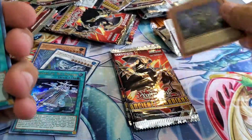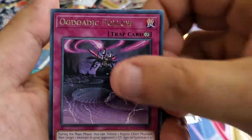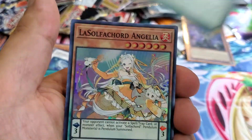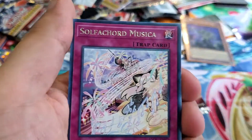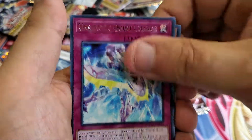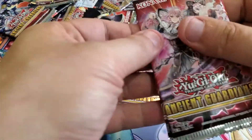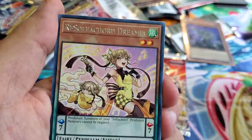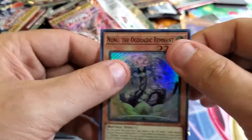Offering to Snake, Silvercord, Zoa, Ascetic, Skull Meister, Ascetic — come on! We got Evil Dragon, more Silvercord, Damage Reptile, the Wavering Eyes, Ascetic, and Nunu — we got Nunu again! I can't believe that.